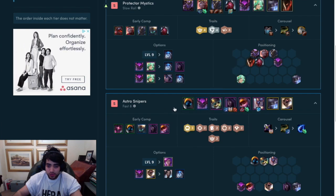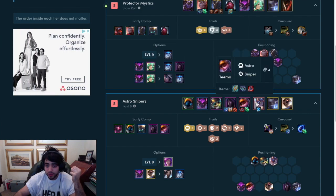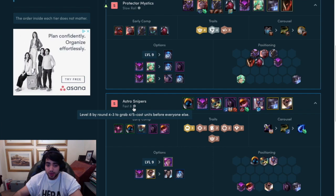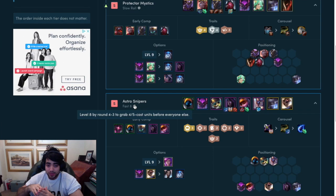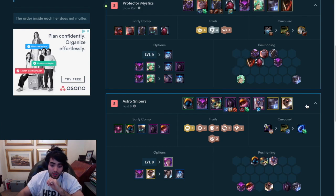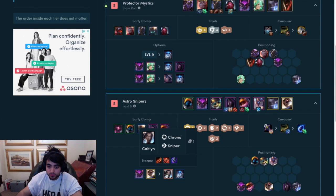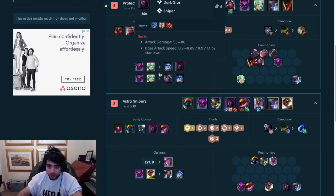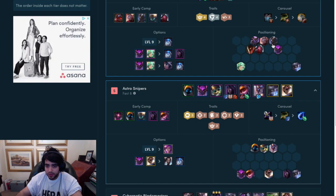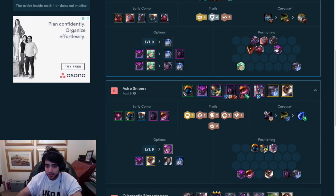For the composition it's the Spaceman, Karma, Gnar, Jin, Teemo, Wukong, Lulu, and Thresh. This comp is a fast 8 comp, so by level 8 you'd be leveling up to grab the 4 to 5 cost units, because this comp relies on a lot of 4-costs which is really strong. You can swap out Kayle and Ashe above Jin and so forth. For positioning, you have the front-liners up front, Soroka and Lulu to provide CC, Urgot sniping, Cassiopeia providing CC, and Karma providing the shield.